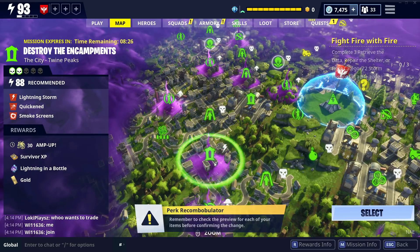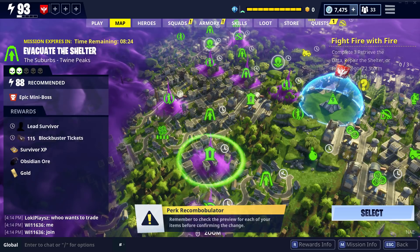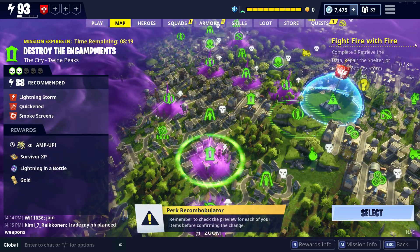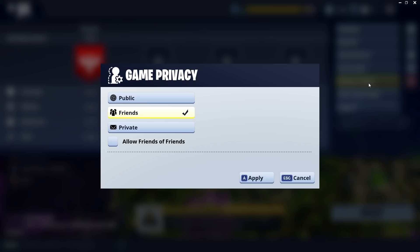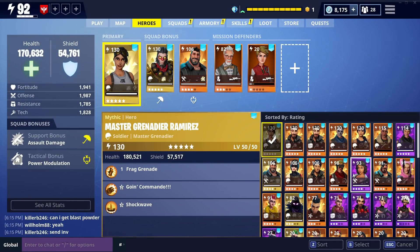First and foremost, these quests must be done in successful missions, so be sure to pick something easy like a Build the Radar or Rescue the Survivors. Really, you'll want to try and find an encampment mission. As with all farming rules, make sure you set your game mode to private.